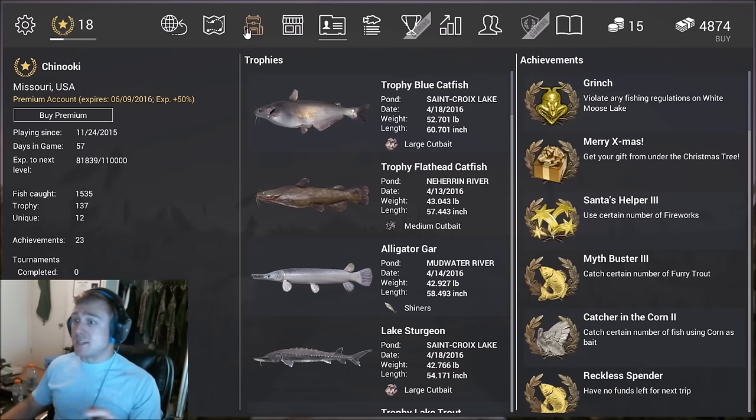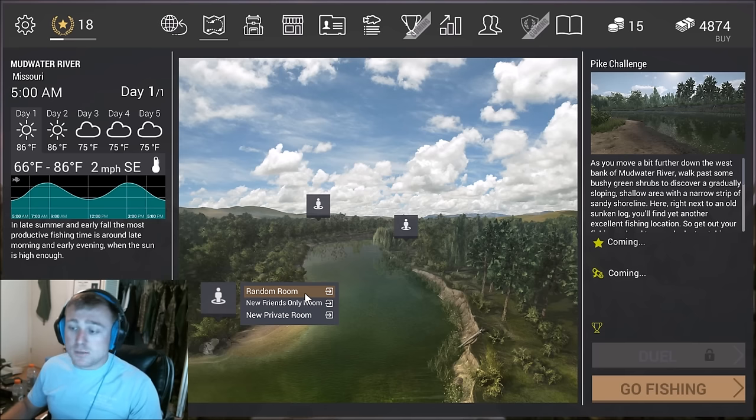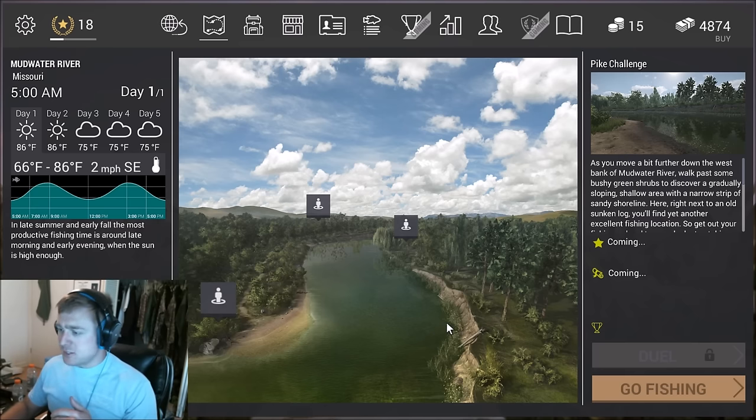Today I'm going to be showing you guys how to catch them right over here at the Pike Challenge. Pike Challenge is where you're going to be catching them at, and I'll try and explain it from this standpoint so you can see a little bit better. What you'll see is you have these two logs — one here, and one laying down right here. That laying down one is the one you're going to want to be looking for.